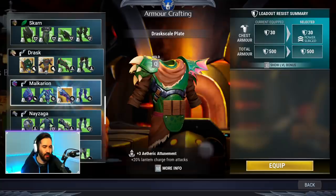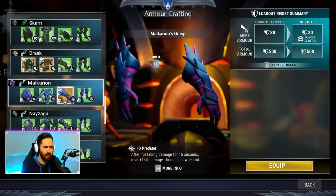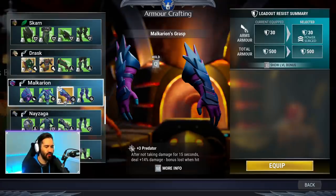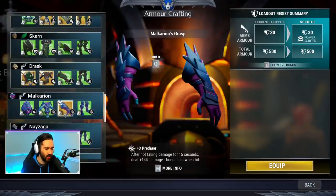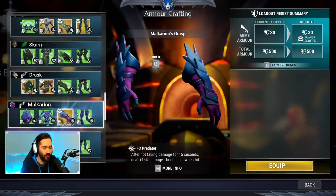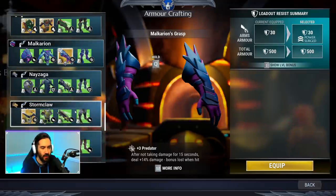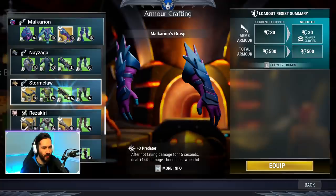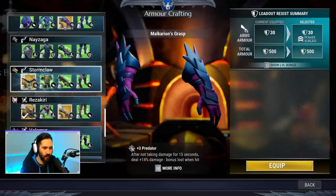Moving on to another trials-based armor piece — the Malkarian gloves. Malkarian is a keystone behemoth from the shock escalation. These gloves are used a ton in trials; they provide Predator, so they fill pretty much the same role as Koshai. It's just another source of Predator and they get used quite a bit, however they don't see much play outside of repeaters or trials gameplay.